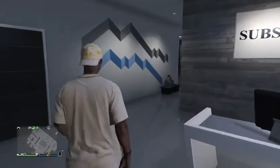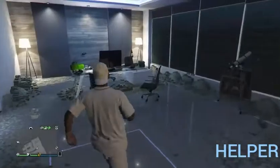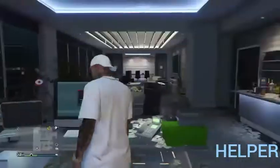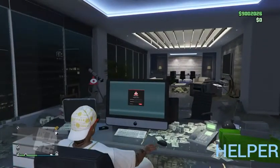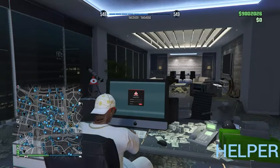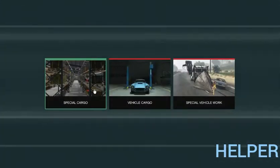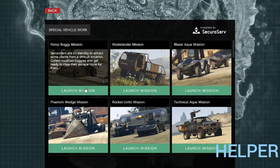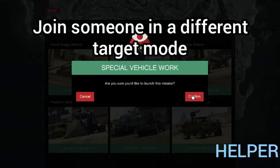I do plenty of giveaways all week long. So let's get into this. This is the helper — the one that's going to be helping you. You're going to be in a public session in free roam because we're going to be joining somebody in assisted aim. The helper is going to go to his computer, log in, go to Special Vehicle Work, and click any of those jobs. They should be unlocked — if not, you've got to do the Export and Vehicle Import first.